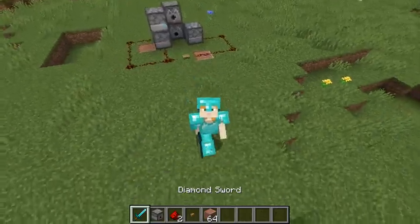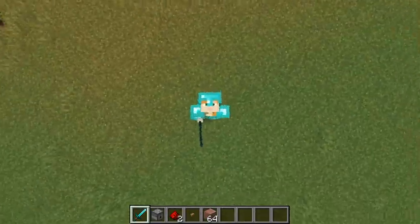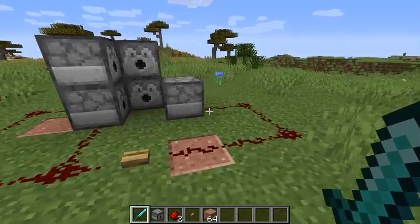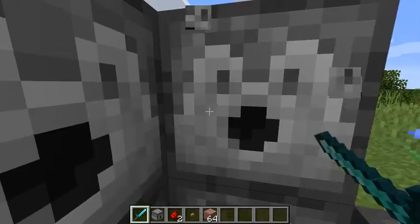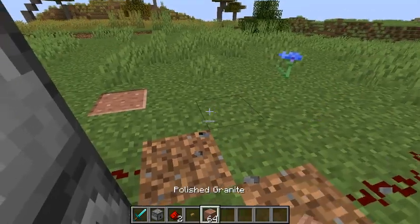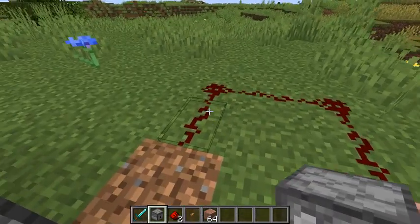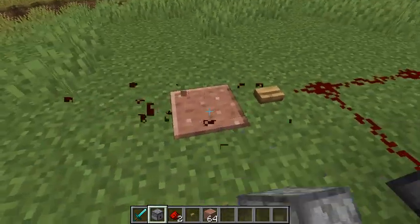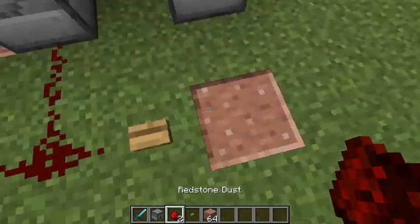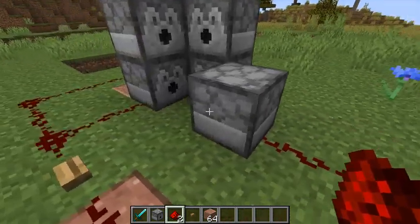Ha-ha! We have done it! Full diamond armor and a diamond sword. I could have used any type of armor, and I used diamond because why not? Now, if you don't want a sword, you can always just make only four dispensers and move the redstone accordingly. But the reason I decided to do the five-dispenser one is because it gives you your sword too, so you don't have to go look for it in your chests.